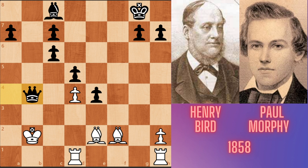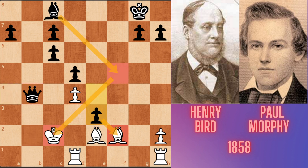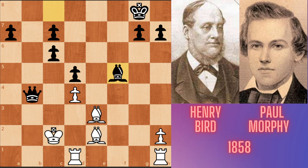Queen takes b4, king c2, e3. With this move, Morphy wants to play bishop f5 check. The e3 pawn attacks the f2 pawn and also opens the diagonal for the c8 bishop. Bishop takes e3, bishop f5 check. If Bird played king c1, queen c3 mate. If Bird played bishop d3, queen c4. And after the king's move, bishop takes bishop.